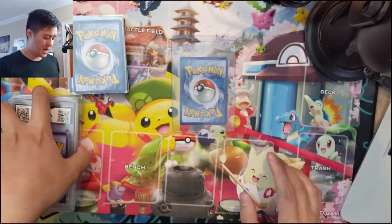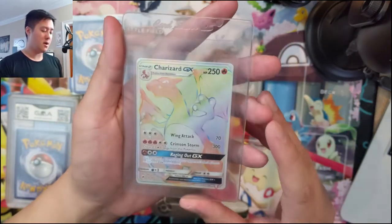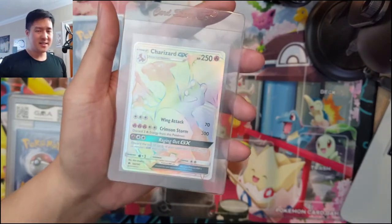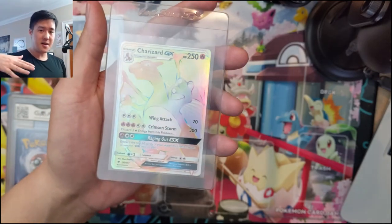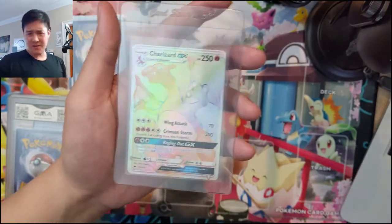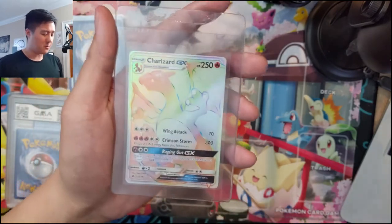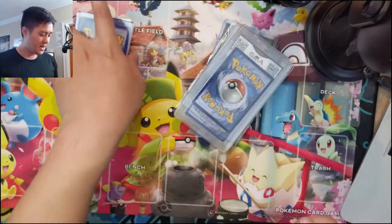The last one — look at the condition first, pretty good — it's a rainbow rare Charizard from Burning Shadows, picked up on Buy It Now. If you're curious how to find deals like this: I create saved searches and check Buy It Now, newly listed, on a daily basis, changing it throughout the day to catch cards as they enter the market. I was pretty happy with the price — it came with a shiny Charmander and Charmeleon basically for free.